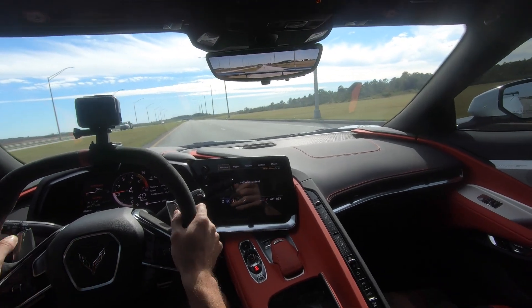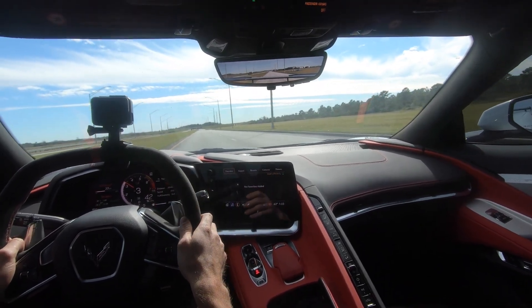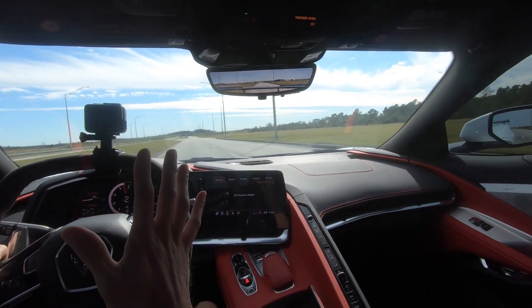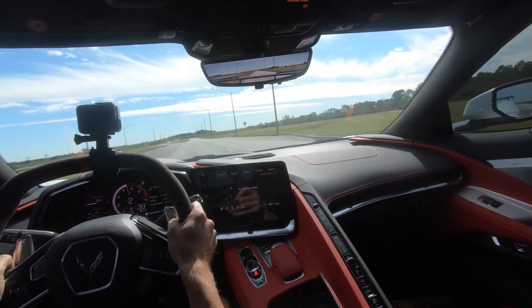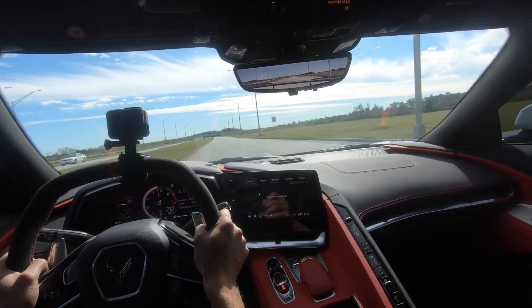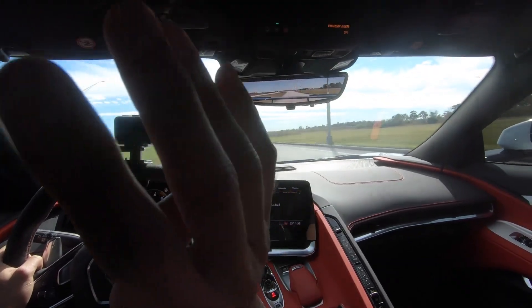Let's go to 40. At 40 mph, third gear puts us at 3,300 RPM. In second gear at 40 mph, we're right around 4,500 RPM — that's the sweet spot again. Let's try that out: second gear, 40 roll.